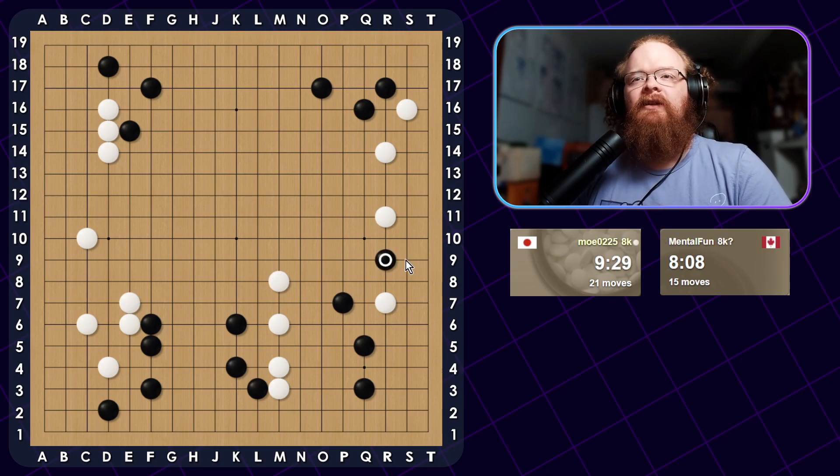He could just connect underneath if he wants to. He is going to do that. If I Hane on this side, he cuts here. I Atari, he cuts here, I connect, he plays here. Can I cut him here? If he Ataris me, I capture, he goes down, I connect, and he turns here. It's a little bit difficult, but I might be able to push here at least one time. So let's do this Hane — this should be good. He should cut. This is all just reading; it can get a little deep, but this is the basic variation anyway.